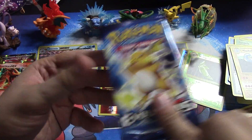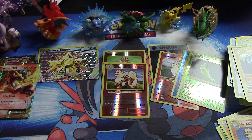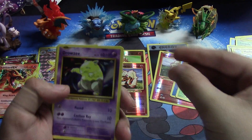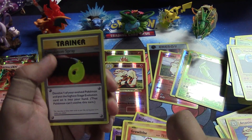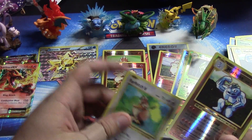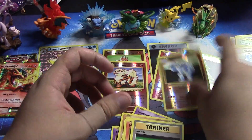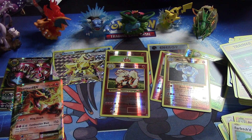Here's our last chance of finding something great, let's see what we get. Got a Drowzee, Ponyta, Nidorina, Machop, Growlithe, Devolution Spray, Magmar, Switch, Machoke, and only a Farfetch'd. So we did manage three ultra rares overall, which is pretty good — including a full art — so I can't complain. And two reverse rares, one a holo rare and the other not.